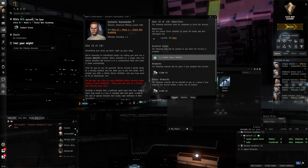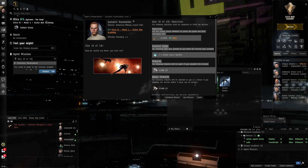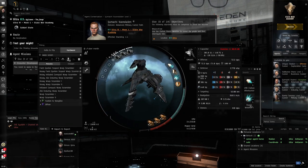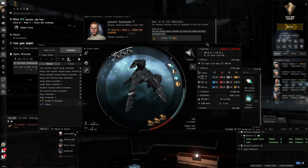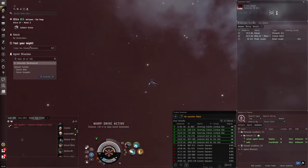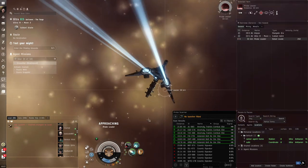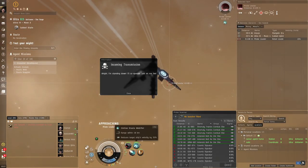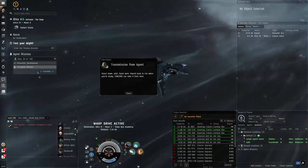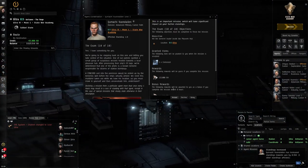Now we're going to webify someone. I've already covered webifiers — they're very useful in PvE when you can't hit something moving too fast, and they're used a lot in PvP too. We need to use the civilian webifier as the mission requires. Lock up the pirate leader and webify him — there we go, webified. Always check the left panel: if you see a tick mark, the mission is complete. Talk to the agent, complete the mission, and now it's the last advanced military mission.